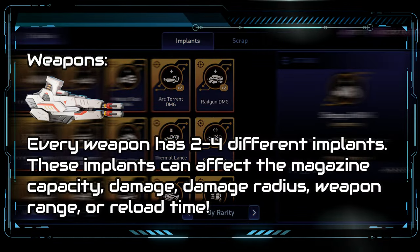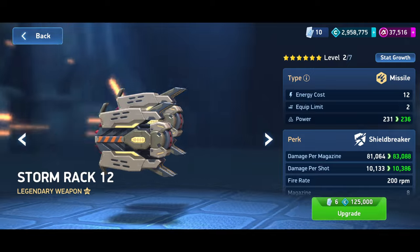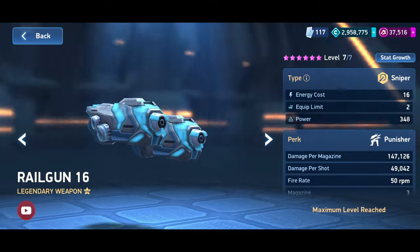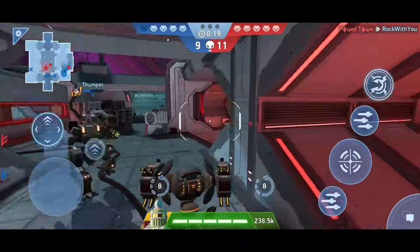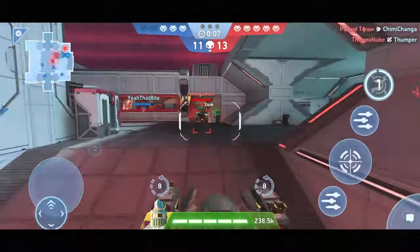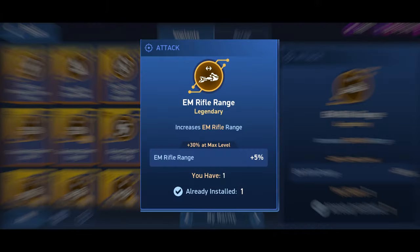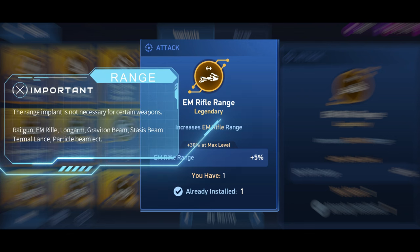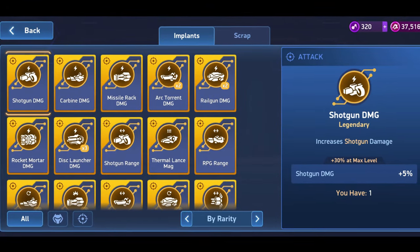Let's start with weapon implants. For weapons, there are usually between two and four different implants. Some weapons, like the Stormrack, require three implants to perform well, while others, like the Railgun, only require two. Weapons that cause splash damage or melee weapons — with the exception of the Revoker, the Repeater, and the Embergoon — always require three implants to perform well. For weapons that benefit from splash damage, these would be the Damage Implant, the Reload Time, and the Damage Radius Enhancement Implant. For melee weapons, the Range Implant must not be missing, as otherwise you have too little range to effectively use the weapon. For weapons that require only two implants like the Revoker, you can't skip any of the implants.